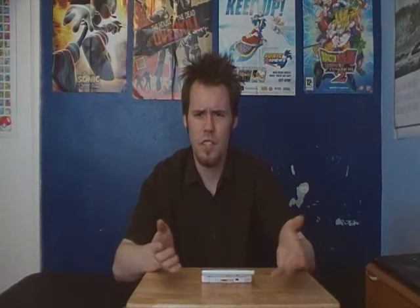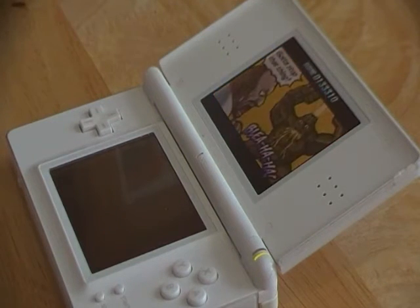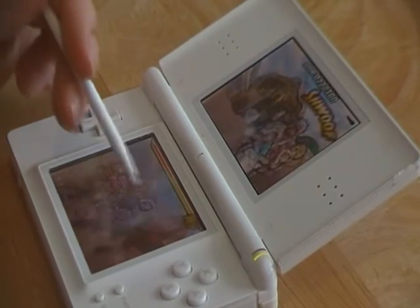Owendan was only released in Japan, which is a shame. But don't worry, because Iinis made an alternative for us — Elite Beat Agents, released in 2006 (2007 for people in Europe), which features the same gameplay as Owendan but with a western style.